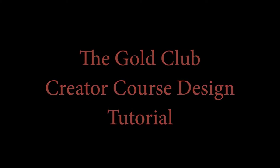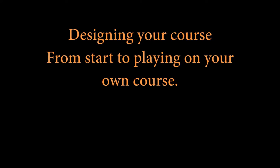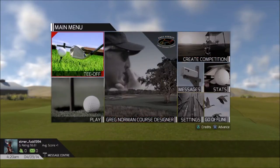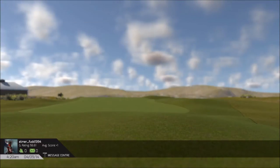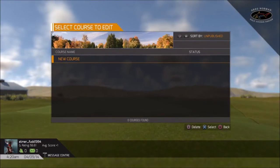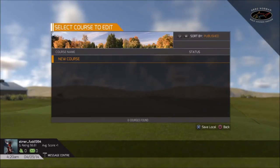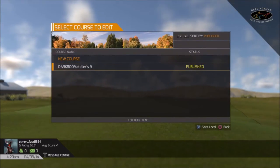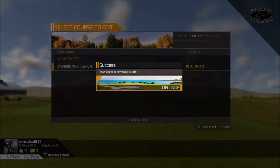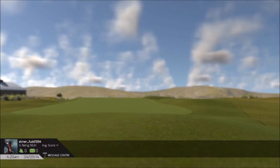This is a tutorial on the Creator Course Design option in the new game The Golf Club. Here I'm going to go ahead and open up my course that I saved, or that I published, which is neat because you can go back and re-edit. I'm going to go ahead and open that up right now. The download time is pretty quick.